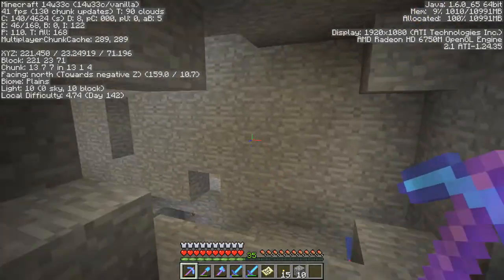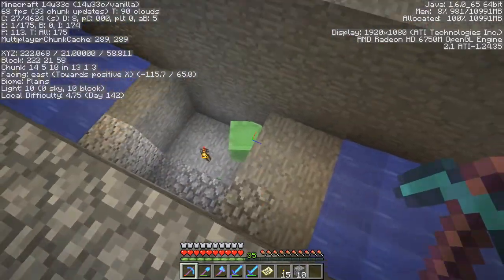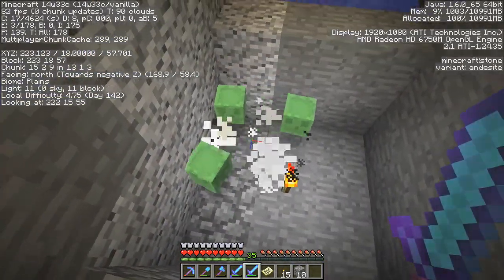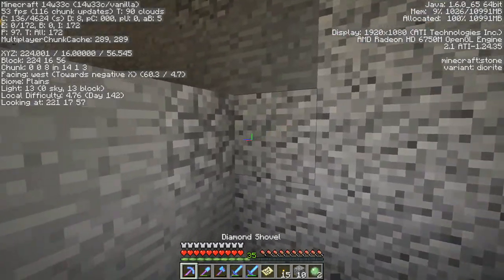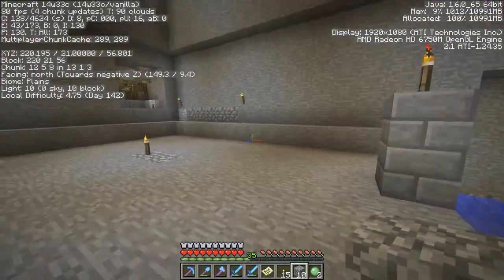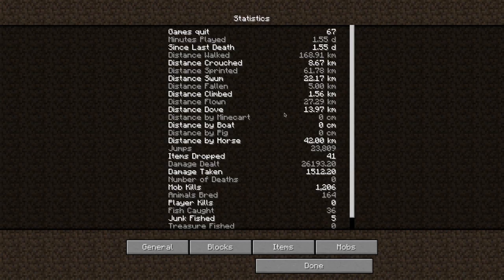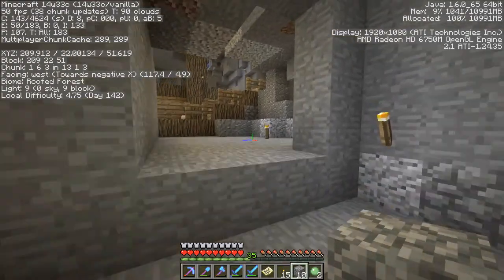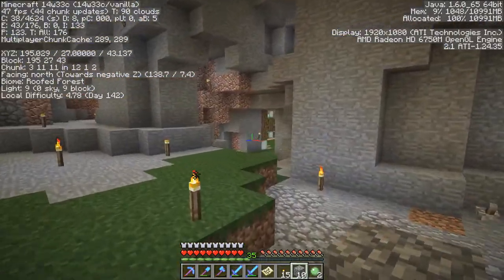I went exploring — like, I really went exploring. We got a slime! Give me your slime balls. But I mean, I went 20,000 blocks exploring. According to the statistics, by horse that's 42 kilometers — 42,000 blocks, since one block equals one cubic meter.